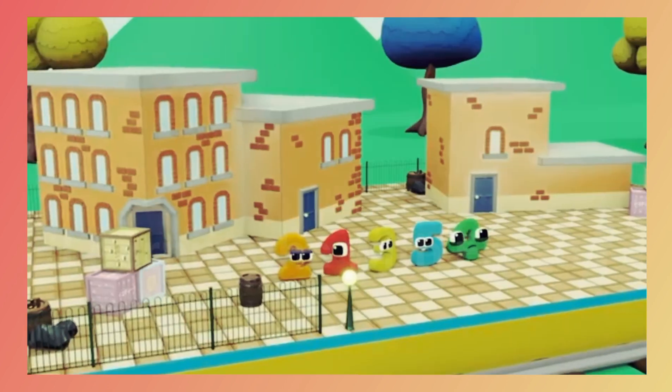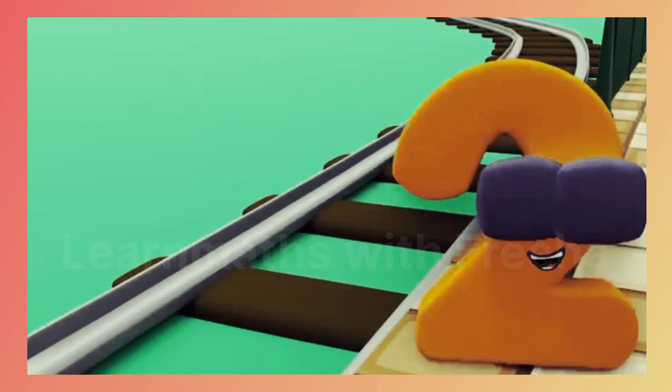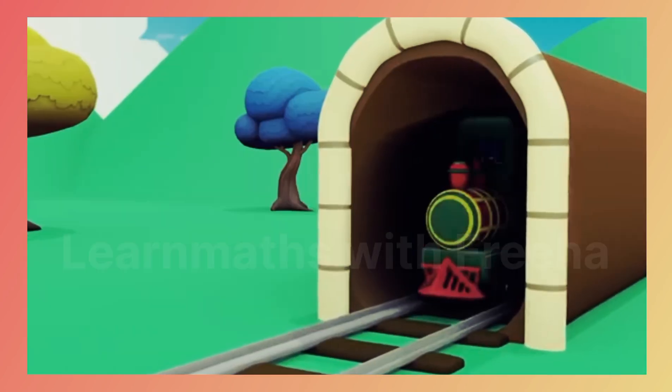Where are we? Looks like some sort of station. Yep, there are train tracks — that means this is a train station. And there's going to be a train! Boop, boop!